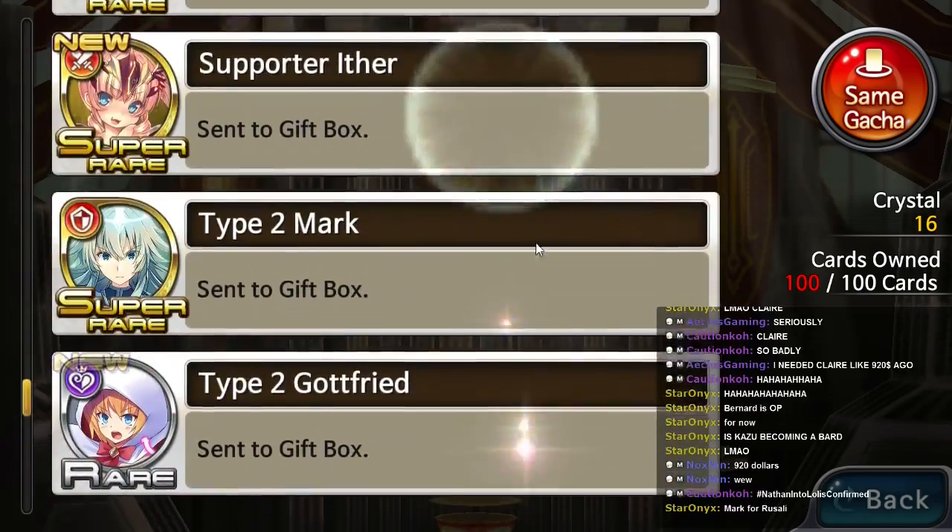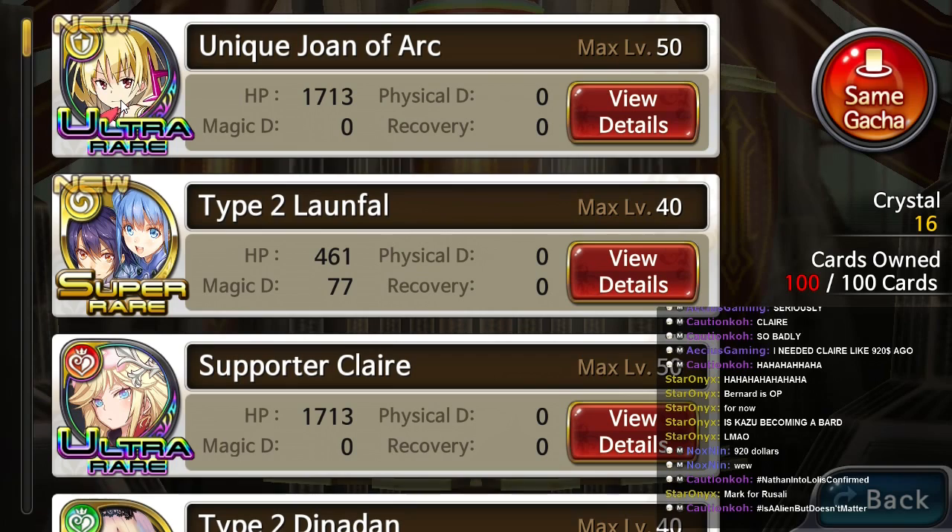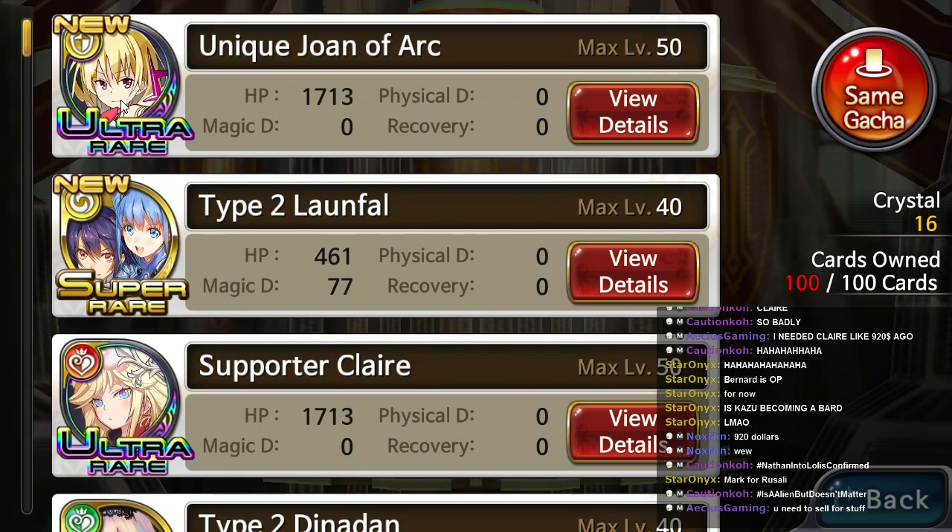Holy shit! According to my chat, I think I got pretty good stuff. Nathan into Lawless confirmed, this card is becoming a bard, Brenner is OP for now. I need to sell stuff — what do I sell? Can I use my cards for leveling though?